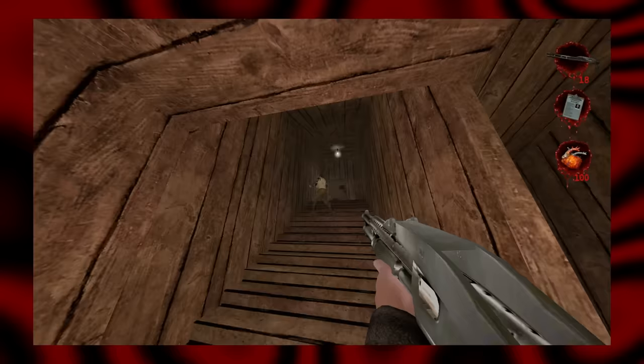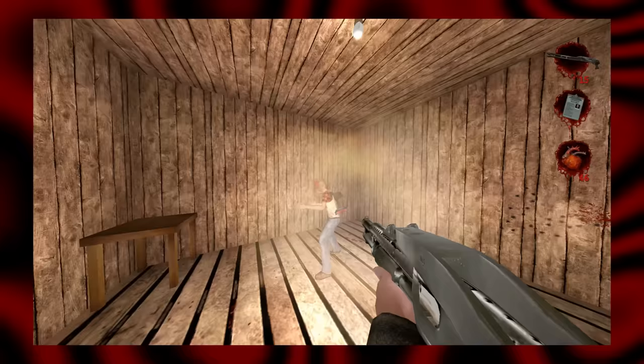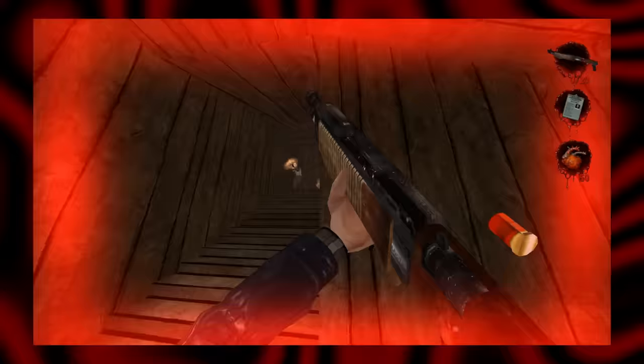Shotgun. The shotgun can take out any enemy with a single shot, but the range and precision needed to do this is quite merciless. It always seems slightly less powerful than you'd think. Beta Shotgun. Moderate damage, slightly outpacing the regular shotgun, and the double-shot alt-fire has decent stopping power. Its major drawback is the six-shot reload, which can leave you quite vulnerable.